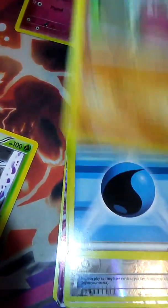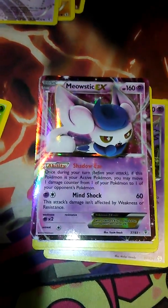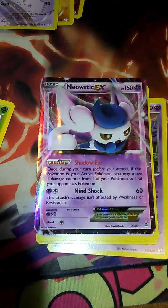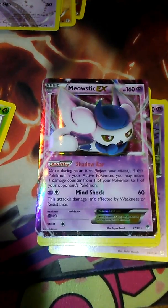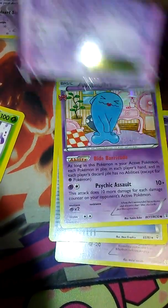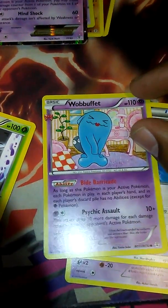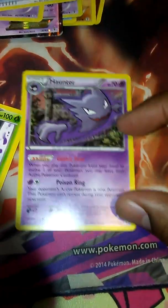And then our last Pikachu generation pack. We got a Clefairy, Geodude, Water Energy, Krabby, a Reverse Energy Switch, a Jirachi, and then a Meowstic EX. It's not awful — it just has to be active. Wobbuffet — it's one of my favorite Pokemon, it's played all the time, it's so good. Max Revive, and then Haunter.